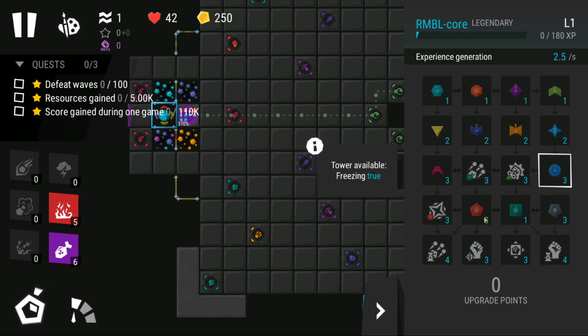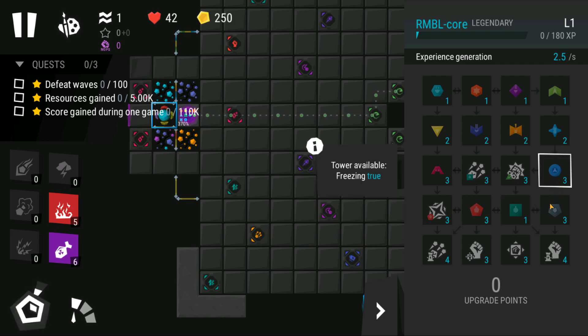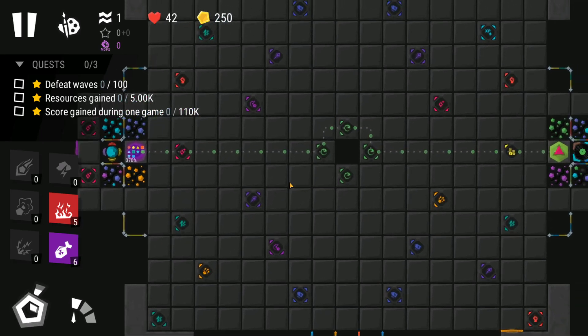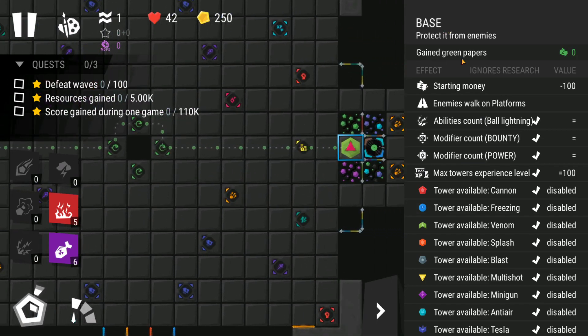The last towers you unlock are actually cannon and blast towers. There is also an upgrade called Basic Falls — I'm not really sure what that means. The strongest towers like Missile, Freezing, Cannon, and Splash are unlocked after you unlock pretty much all the other ones. This level looks very different from the other ones, and in the base you start with 100 less cash.